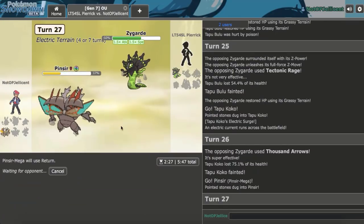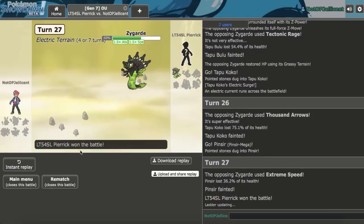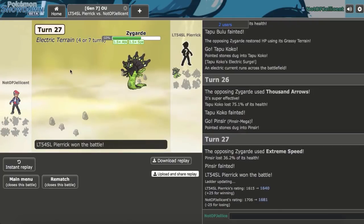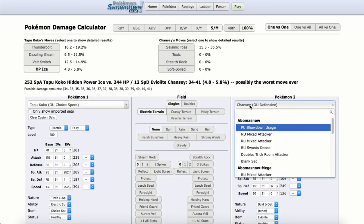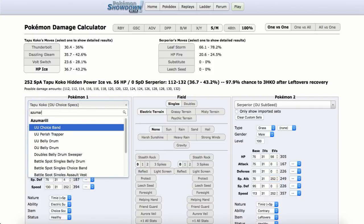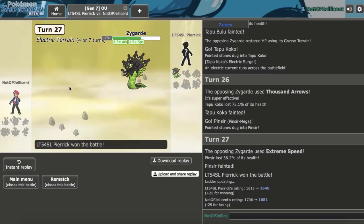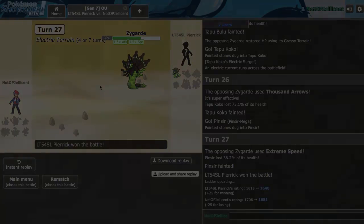After all that it looks like we're still going to lose. Zygarde is just so easy to use — you just have to get in the right position and it can set up. I really expected Azu to live that Leaf Storm but it didn't. Let's calc that — against Timid Max Special Attack Serperior against offensive Azumarill with no HP investment, Leaf Storm always kills. Maybe I should have calculated that beforehand. Very close game, and I'll be right back with another one.